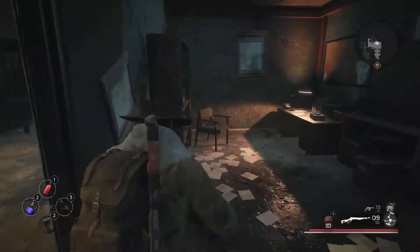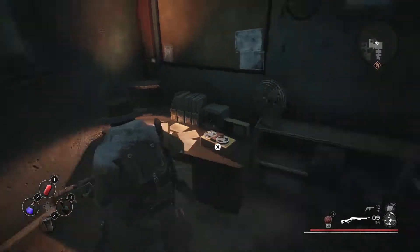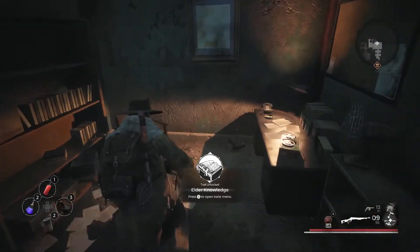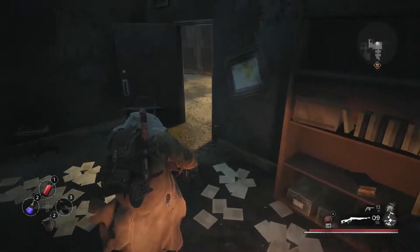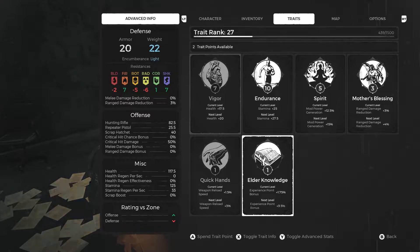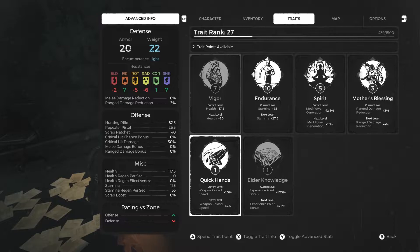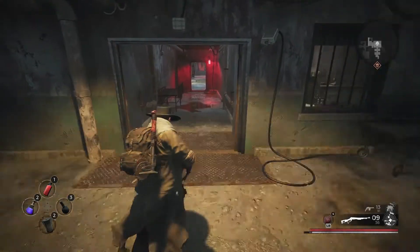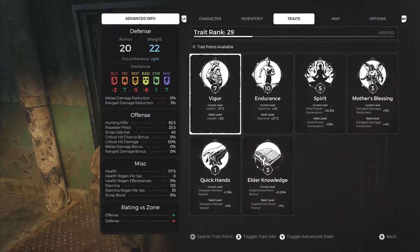It's this room right in here — you enter it and then there's like an audio player. You just press X on it and you unlock Elder's Knowledge. It's as simple as that, just kind of hidden because you don't even have to go here. I went exploring and found the key card, put two and two together, and found this room. The Elder's Knowledge right there — if you level it up you get 1.75% more experience per kill, and that will add up and help you level up very fast early on.